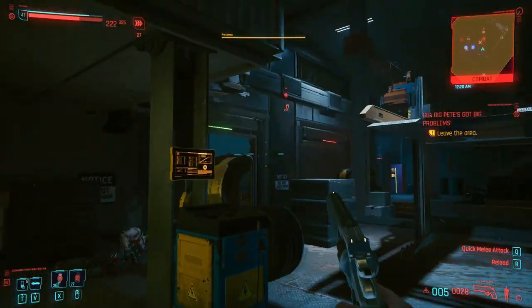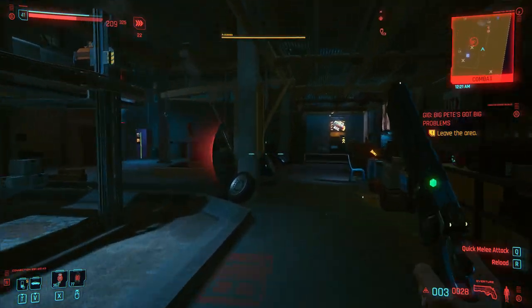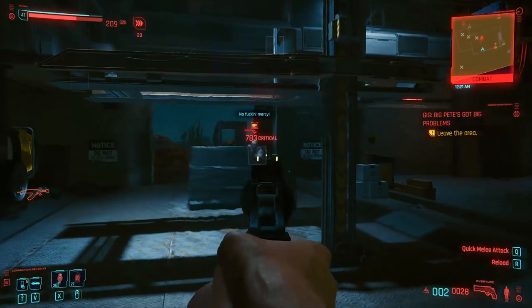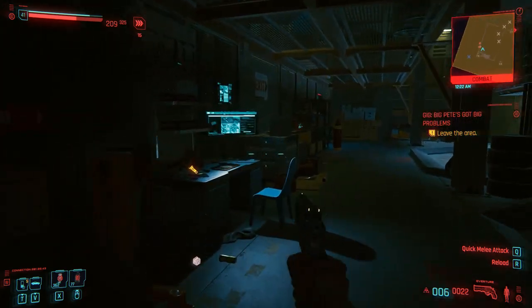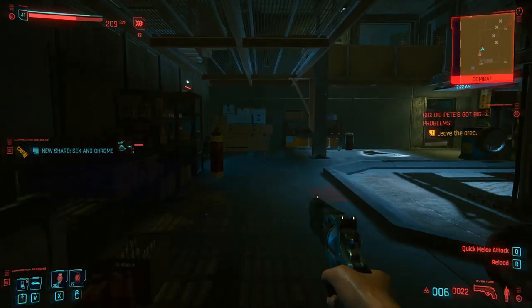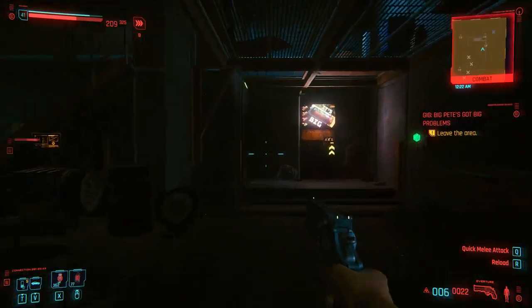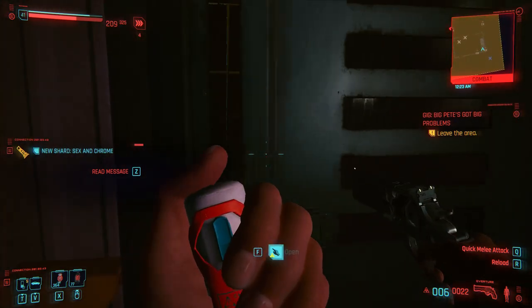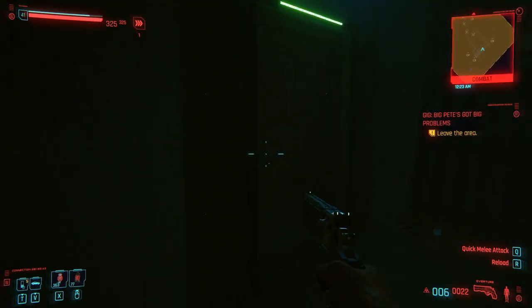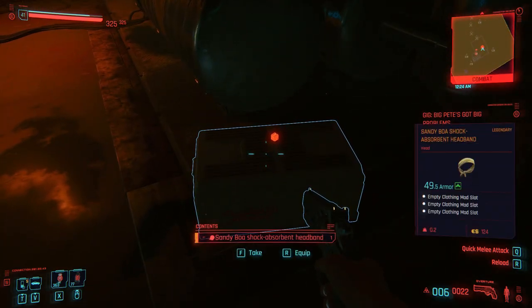Once you get it, you just take it and it's yours. You can see me in the area clearing enemies, and after clearing them out we go into a room — this is where the legendary will be. You open this door and you can see it on the ground. Just grab it and enjoy your new legendary.